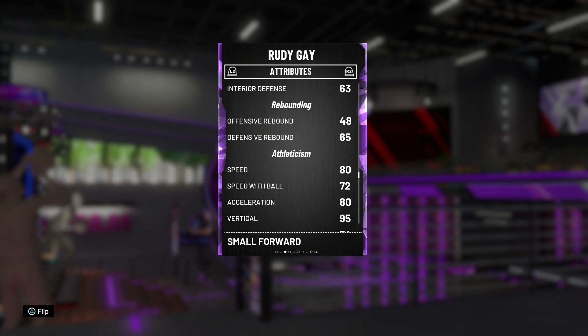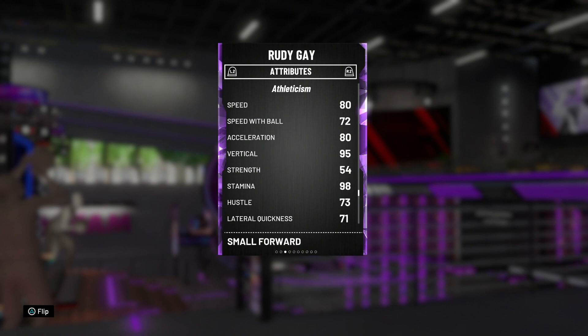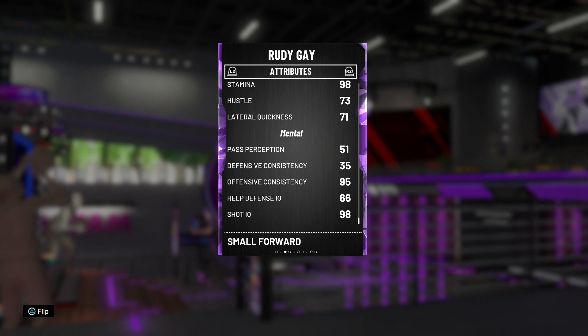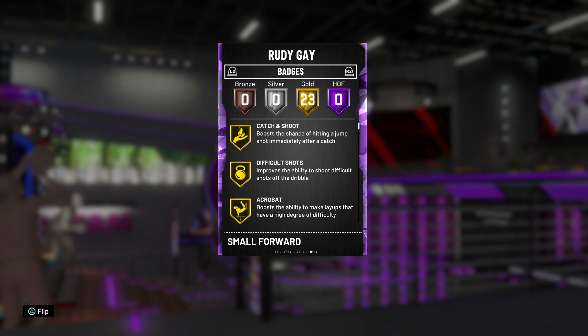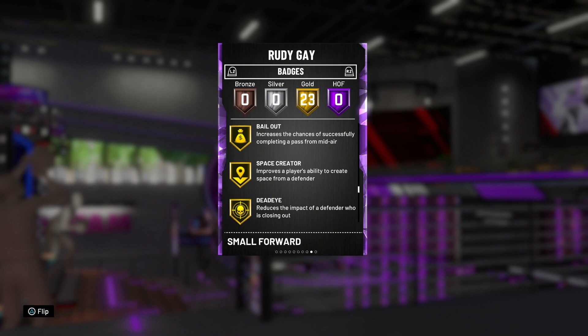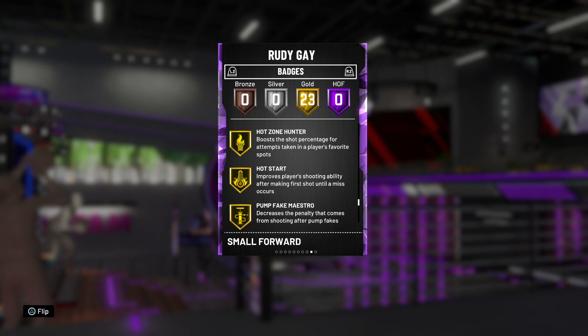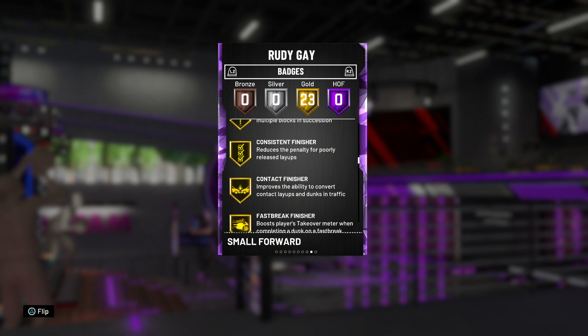His weakness is defense, and sometimes it will be exposable, but more times than not you won't notice it. He's got 80 speed and 80 acceleration — not many small forwards this early in the year are very fast. Compare that to the Diamond Glen Rice, which costs twice the tokens and has only 76 speed, 75 acceleration, and a 66 speed with ball. He comes with 23 gold badges including catch and shoot, difficult shots, relentless finisher, consistent finisher, contact finisher, fast break finisher, pro touch, dead eye, hot zone hunter, hot start, and tireless — a bunch of great badges.